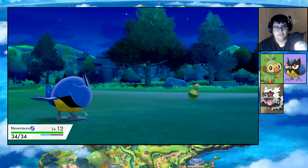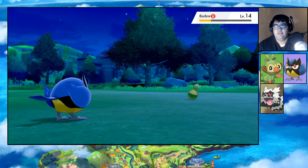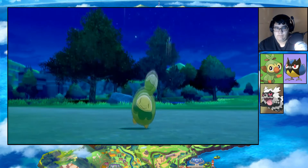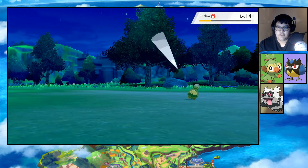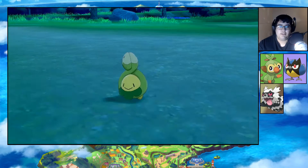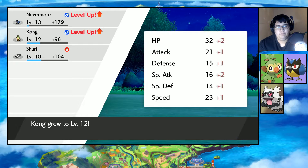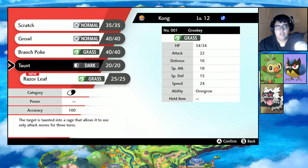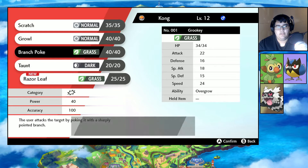Must be a good chance to get some grinding done. Fury Attack is not flying type - what a bastard. Luckily I have Cheri berries. I think he's only got Absorb at this level - and of course we get a crit there. Crit didn't matter. Hey, isn't Razor Leaf physical too? It is - stronger, better than Branch Poke. Okay, well goodbye Branch Poke.